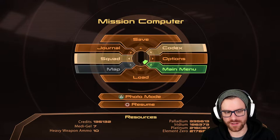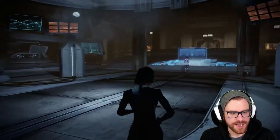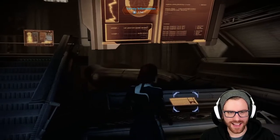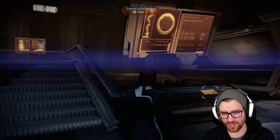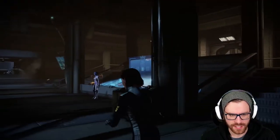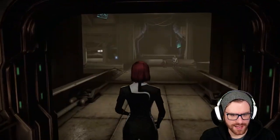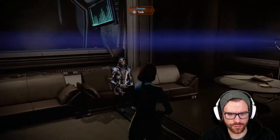If you do need a specific resource like element zero, the survey information is only 1,000 credits — sure, go ahead. But I just don't know if it's necessary if you're scanning planets anyway. We come up here and we'll also see this door, and we can use that — it actually leads to the private quarters where it seems like Faron is over here.